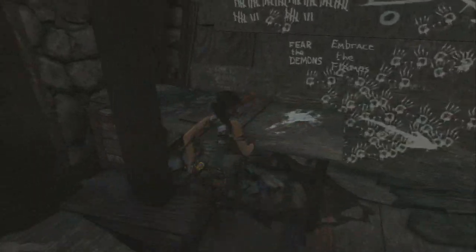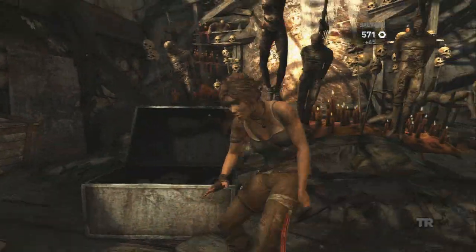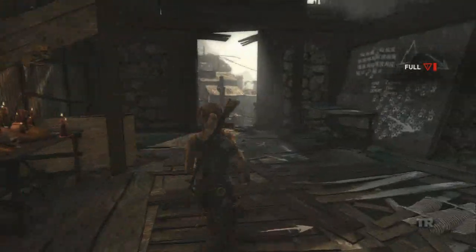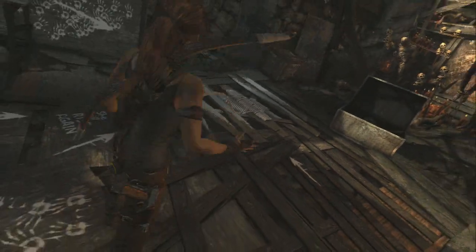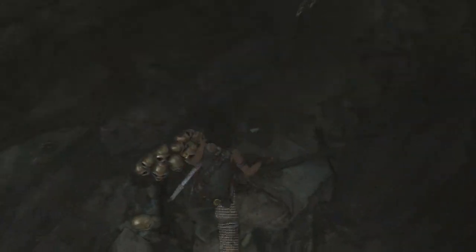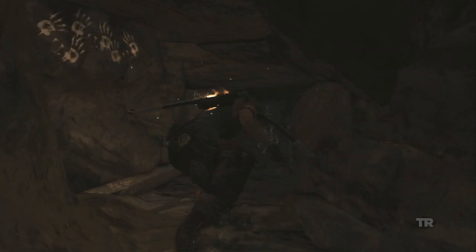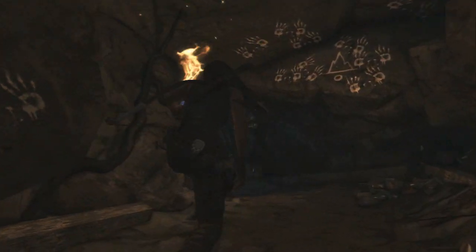Loot the boxes and make sure you don't miss these salvage boxes — you need all this stuff. To get into this tomb you have to pull that piece of floor up using a rope arrow. Drop down and there's a GPS cache down here, so don't forget to pick that up. Those things are kind of easy to miss, although that one was flashing so you probably won't miss it.